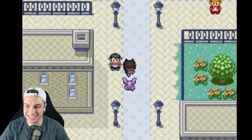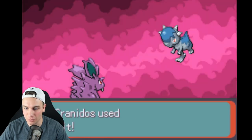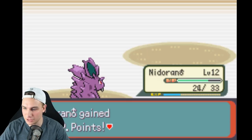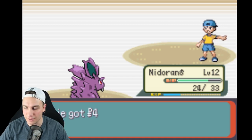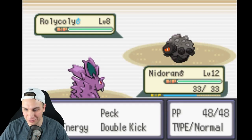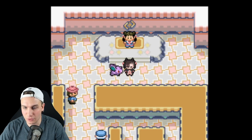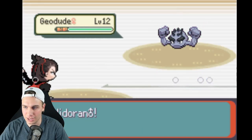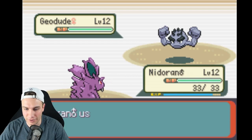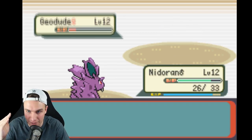Now that we're level 12, we're gonna give the gym another shot. Oh, we didn't beat this first trainer last time — okay, we're back with revenge! Double Kick almost destroyed the Cranidos but Pursuit almost destroyed us too. We defeated this person — a little more attack and we'd have one-shotted Cranidos. I'll battle these gym trainers one at a time. Look — there's a Rolycoly! It's so weird seeing Gen 8 Pokemon with these sprites. Pico is now level 12 as well!